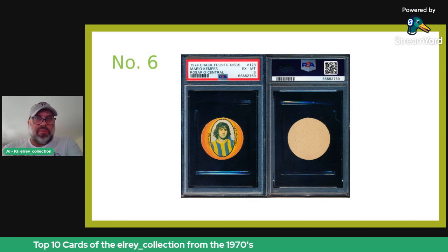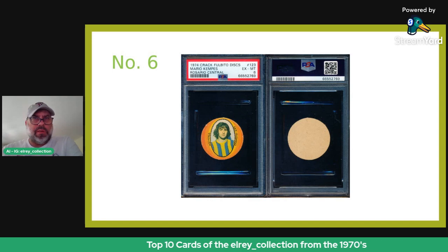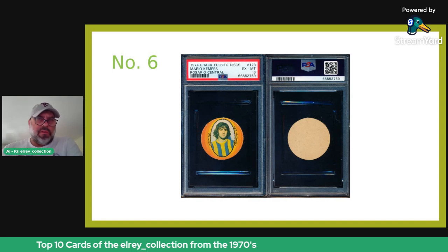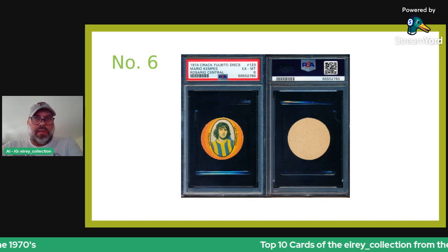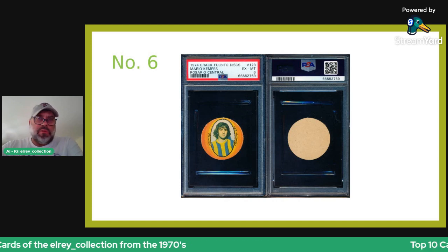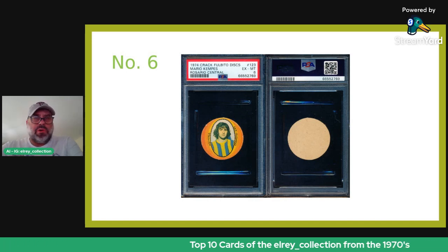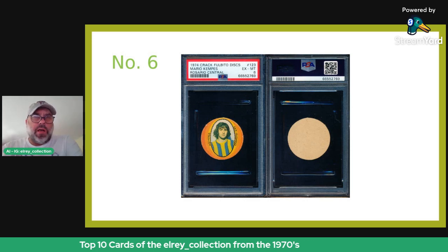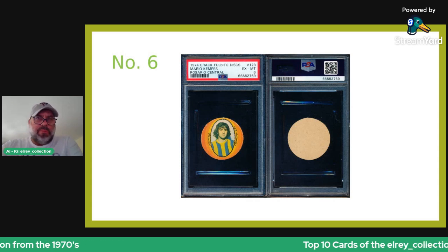Kempes and Passarella really carried the day in '78 and won the World Cup on home turf, unfortunately under a pretty terrible Argentine military government. This particular disc is tougher than the Maradona disc in terms of population, and this one I think is one of the higher grades at PSA 6, probably just because of the lack of many being graded. Argentines have collected these discs dating back to the 1930s — it's a very common format for them, and this is a great example of an elite collectible from Argentina.